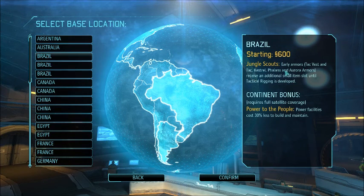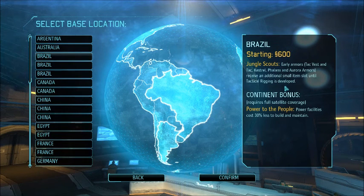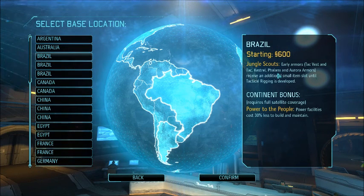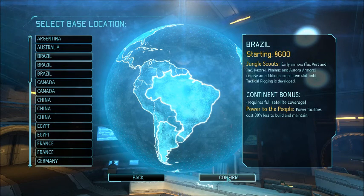Brazil's perk is early armors — TAC vest, Kestrel, Phalanx, and Aurora armors receive an additional small item slot until tactical rigging is developed. I think it would be pretty cool. I believe this means we can bring three items — like a scope, med pack, grenades, or whatever — as opposed to just one or two. In the base game you can only bring one; in Long War you start with two. We'll go with that and see how it works out.